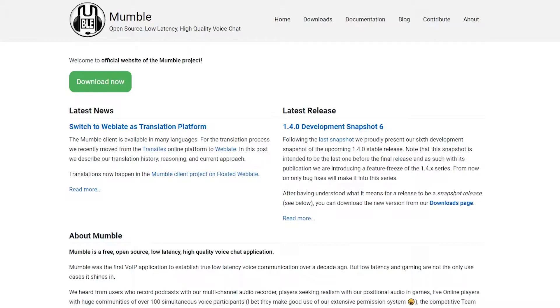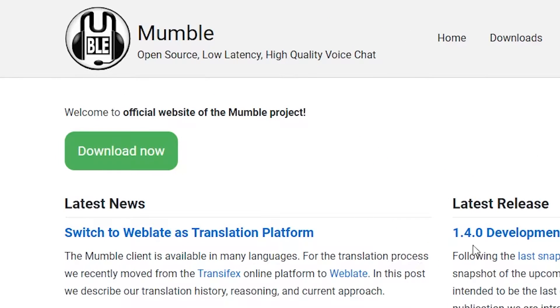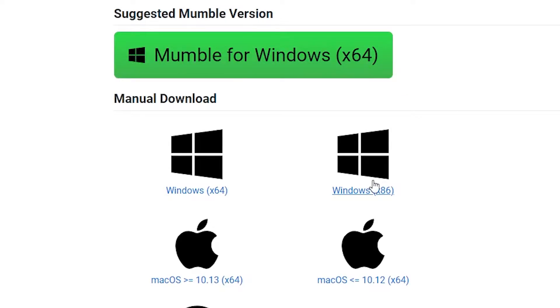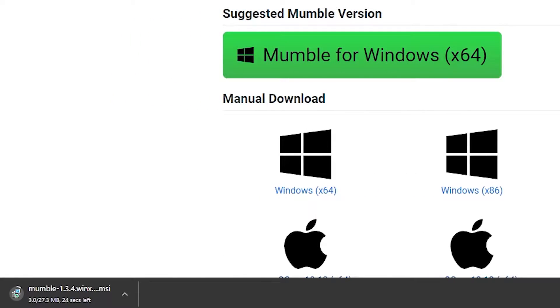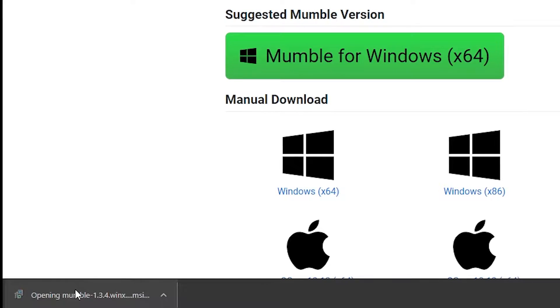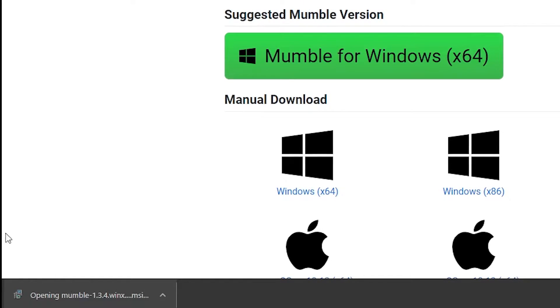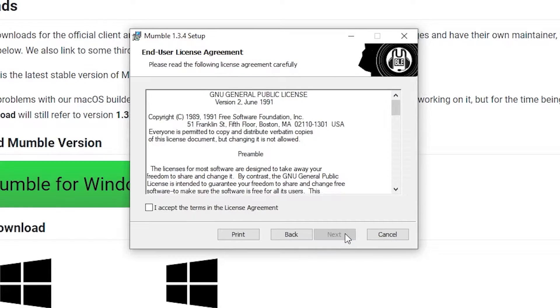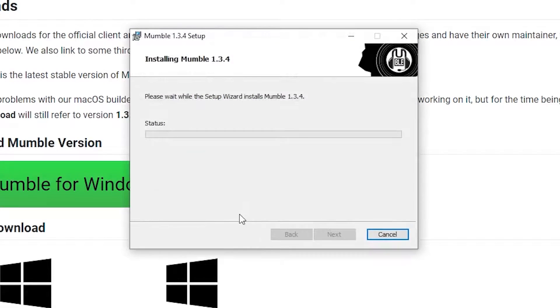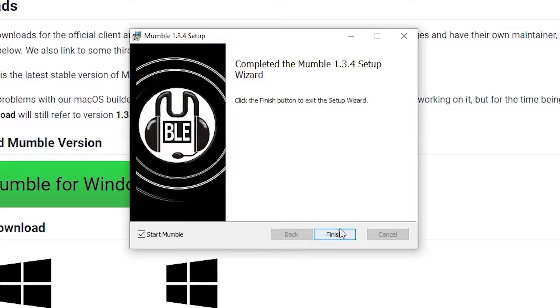The first thing you have to do is head down to the description and click the first link. It'll bring you to this site that has the Mumble download. Go ahead and click Download Now and download it for whatever platform you're on — I am on Windows. Once you have downloaded it, go ahead and open it up. It'll launch the installer — just go through it, accept all the terms, and hit Install. Go ahead and click Finish.